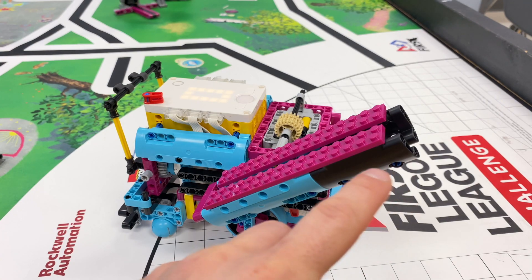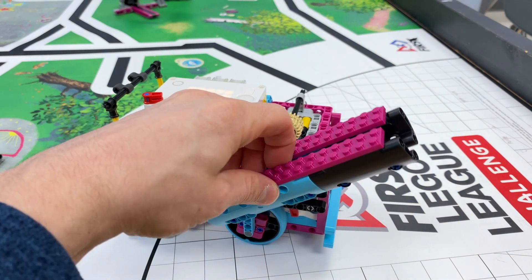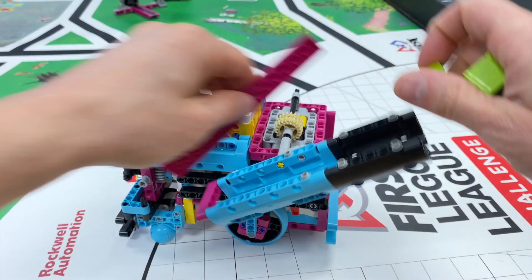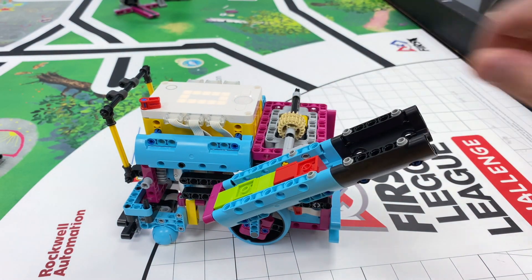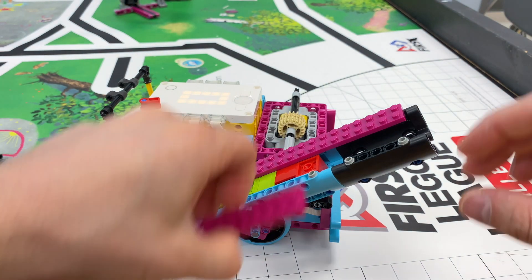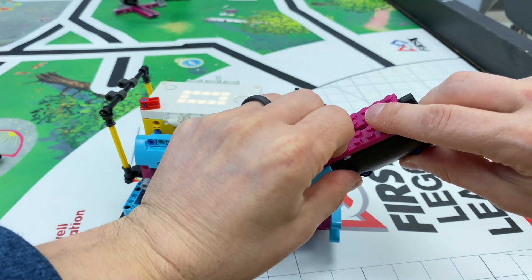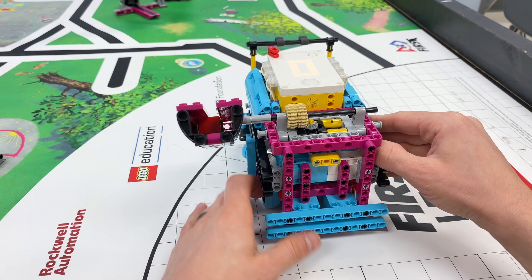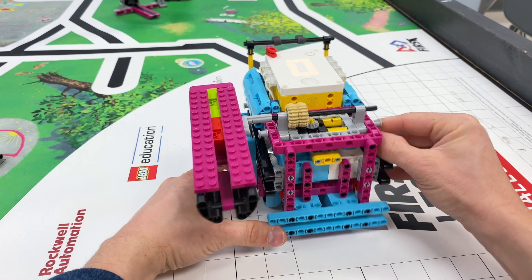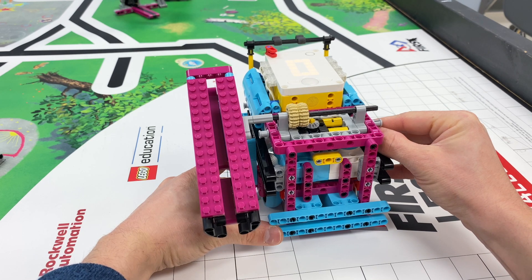I think a clever solution is a slide that you could just put the cubes in. You can load it like that, and then these just clip on to help keep them in on its ride across the mat. Then, as the robot turns, they just dump out.